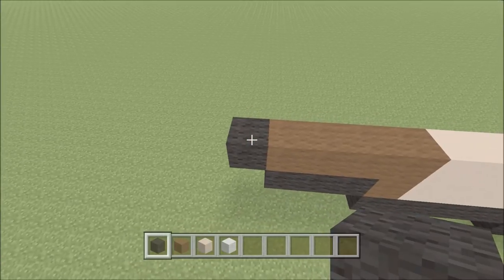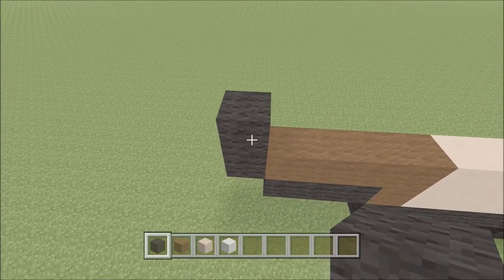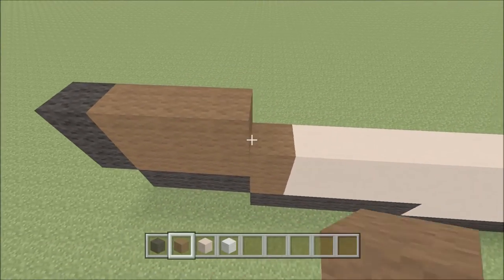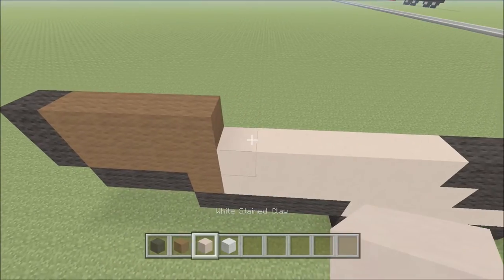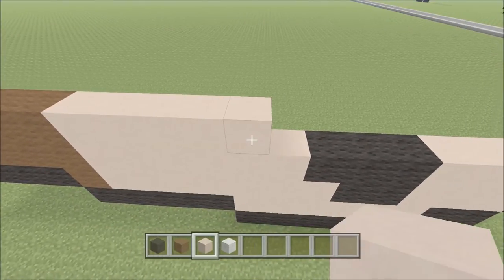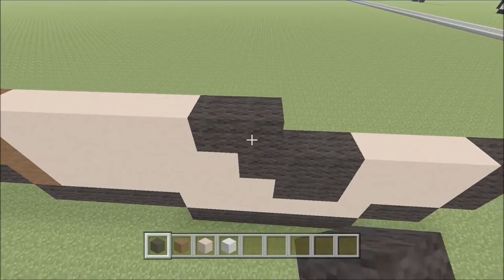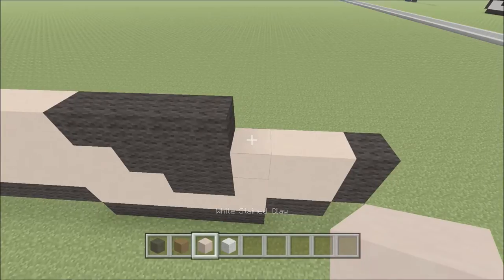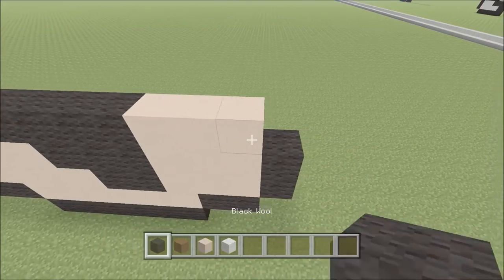Move up. Add one piece of black directly above the black we just placed. Switch to brown and add four pieces — one, two, three, four. Switch to white clay and add five pieces — one, two, three, four, five. Followed by four pieces of black — one, two, three, four. Switch to white clay and add three pieces — one, two, and three. Followed by one piece of black.